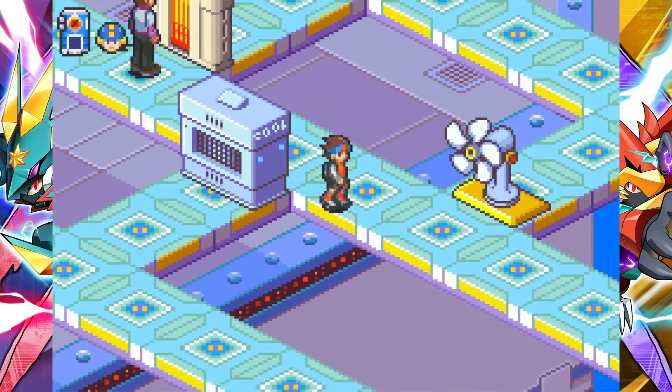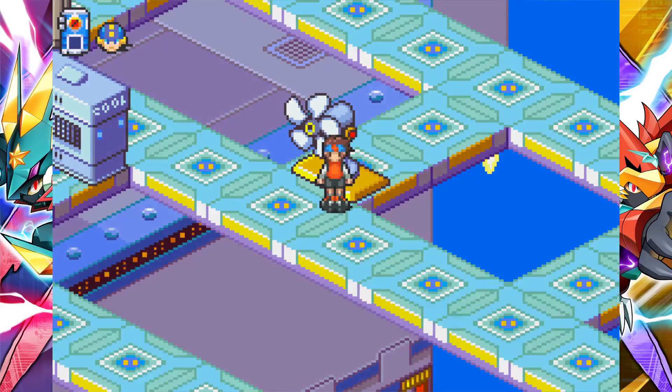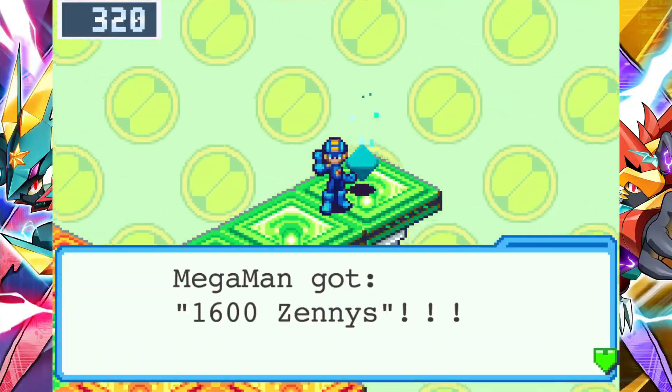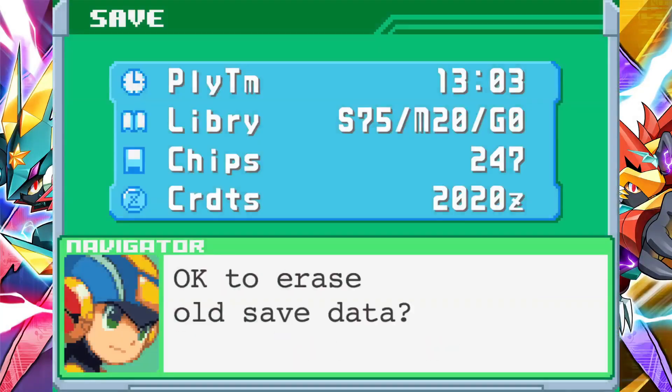You can jack into all of these. Can I jack in right now? Yes, I can. There's stuff that we can get in here, so let's just jack in right now. The fan comp - 1,600 zenny. Lots and lots of zenny.